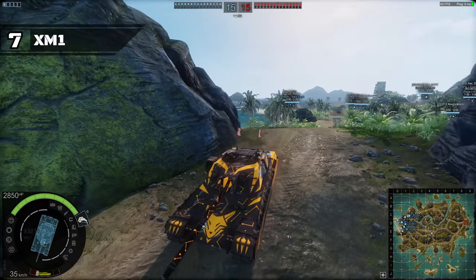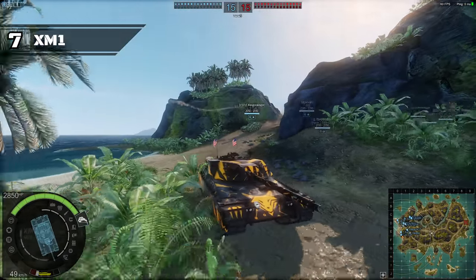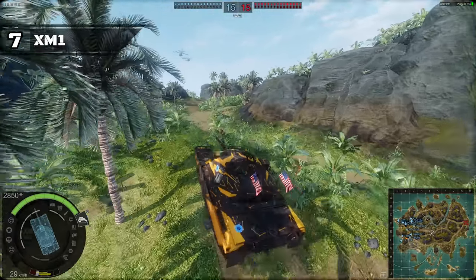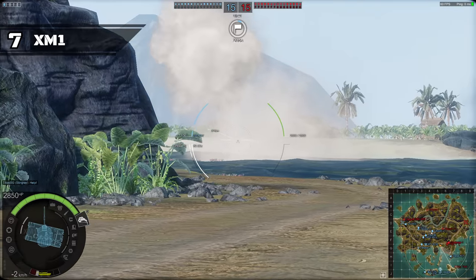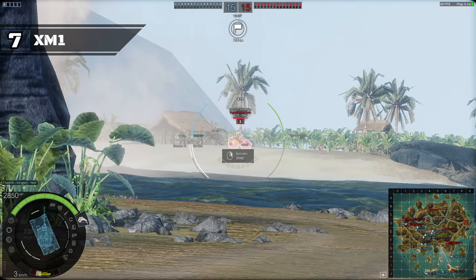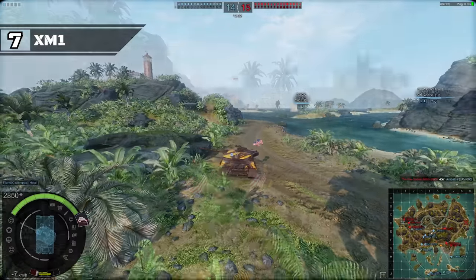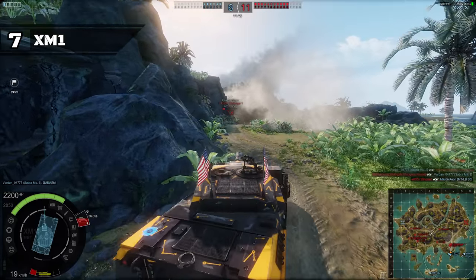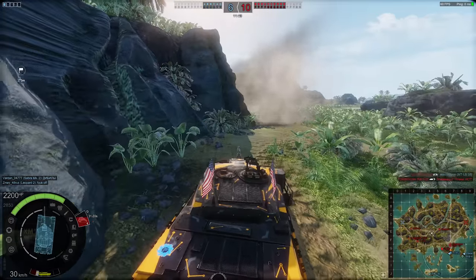Moving on to spot number 7, we've got the tier 6 premium MBT, the XM1. The XM1 offers fairly good mobility for an MBT, but that's pretty much it. Its upper front plate is extremely prone to HEAT and HESH. Combine that with the mediocre gun, damage per minute, and poor armor, and you will see why this vehicle has earned its spot on the list. It really struggles when it's not top tier and it's really unforgiving for new players. Many players got this tank for free when it became a premium; otherwise, there's no reason to buy one in its current state outside of collecting tanks.